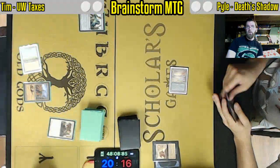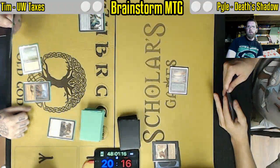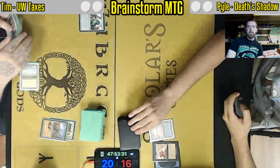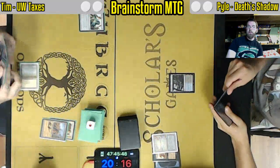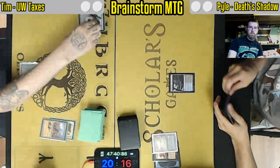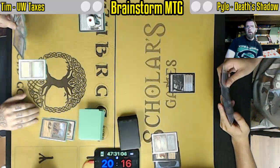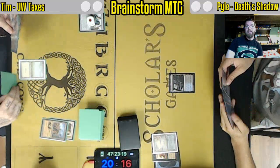Zero mana removal for a very problematic card there. Death's Shadow is going to look to lower its life total pretty aggressively, and we're going to see that in the use of Shocklands, Cycling Street Wraith, Fetchlands, Thoughtseize, Snuff Out — a variety of cards. But probably the most important card that differentiates from previous builds prior to the Proctor is Reanimate.